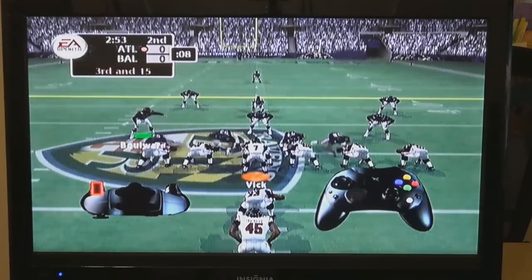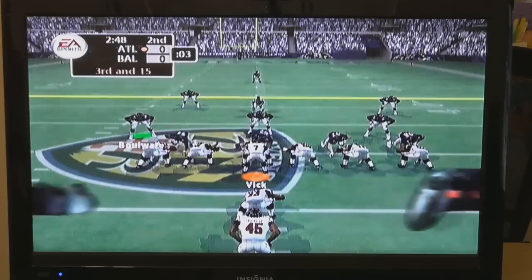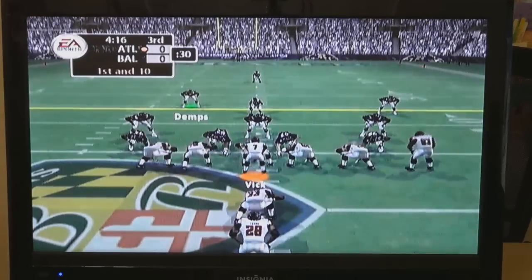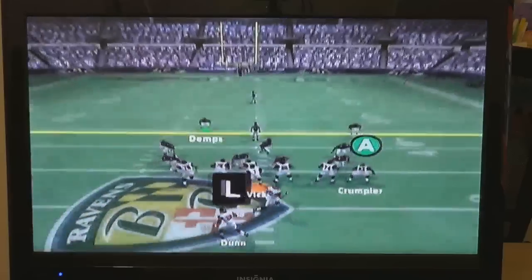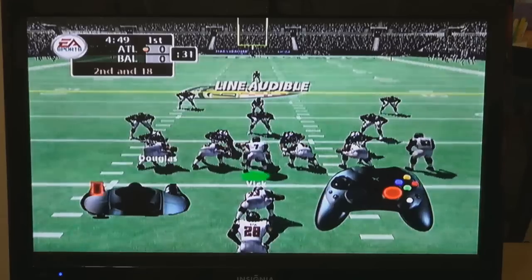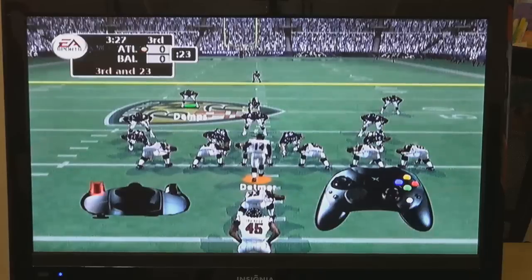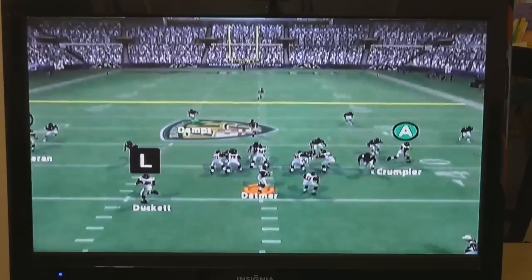Also, you can press left or right depending on which way you want your defensive line to shift. You don't have to just change their position — their assignments can be changed as well. To do this, pull the L trigger again. Then move the right thumbstick up. Now the defensive linemen will take a looping outside rush. If you want them to crash the middle of the field, just move the right thumbstick down. There are two more options: right will make the defensive linemen crash to the right at the snap.